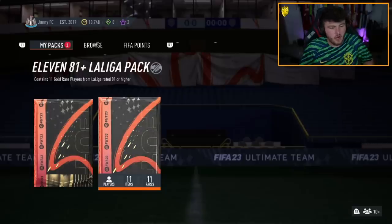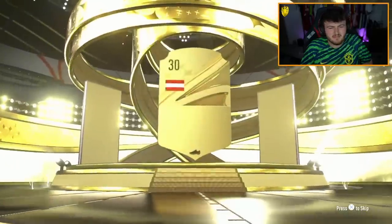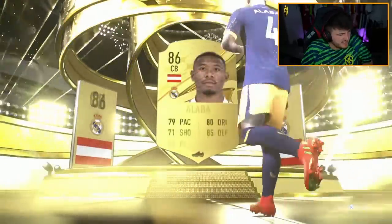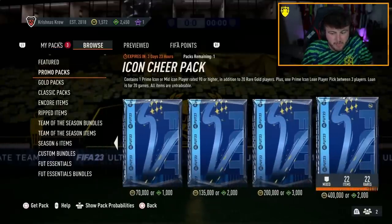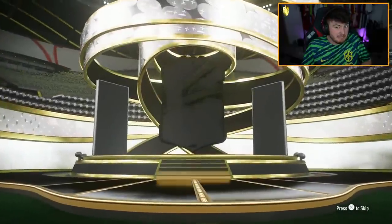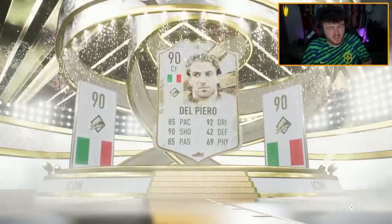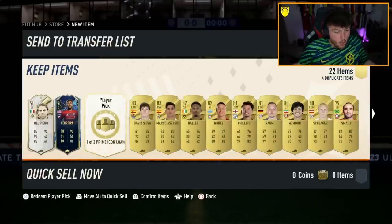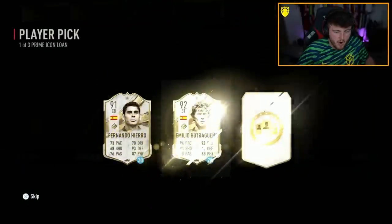Johnny's pack next, come on, blue me up - well, it doesn't sound right does it. We have another 81x11, and he is doing the Icon Cheer pack as well. Icon Cheer pack first here we go - good nation, Italian. Sell it back. Mid Del Piero.